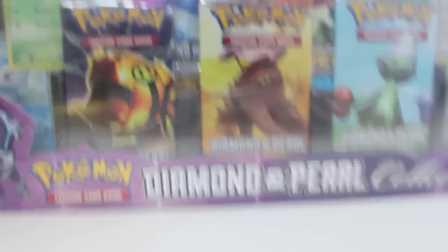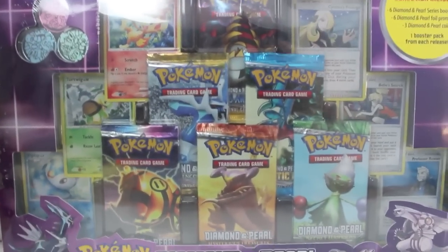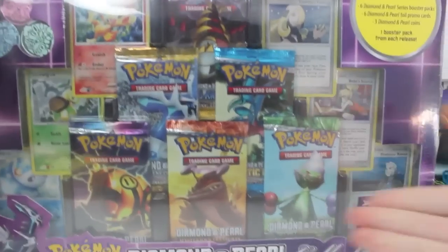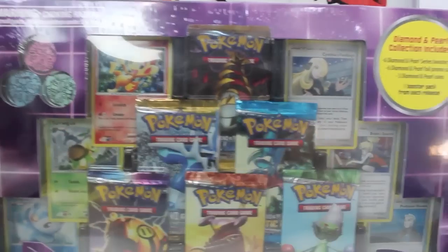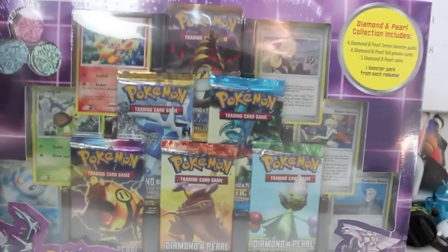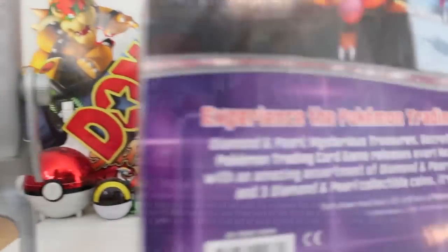What the heck is the Diamond and Pearl Collection? It's actually the awesomest thing I've ever seen, like ever. This thing is like a sample platter of all things Diamond and Pearl. We've got every single subset that was released under Diamond and Pearl, which is absolutely awesome — Palkia, Dialga. We've got three different coins there, six different promos, six different boost packs.